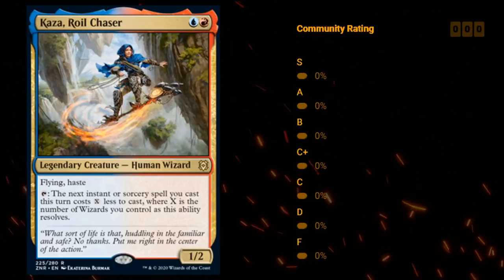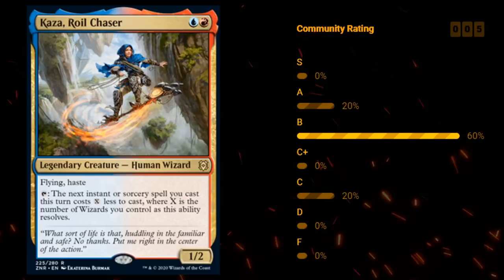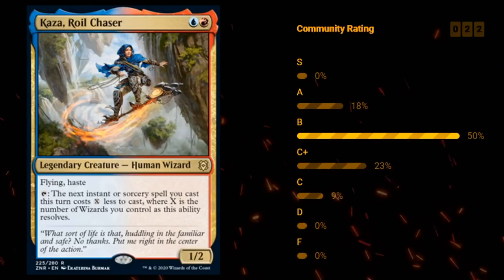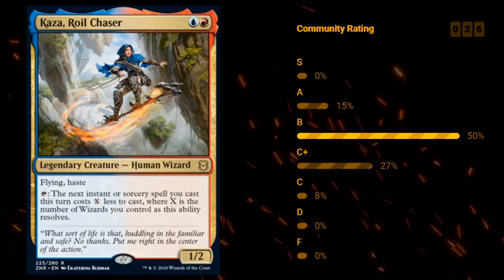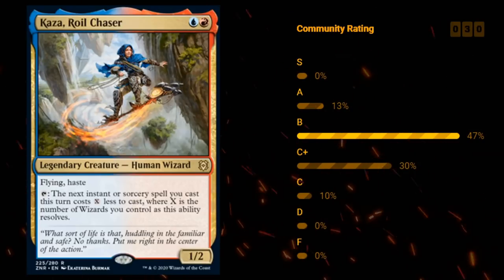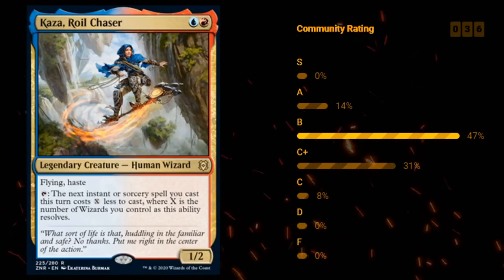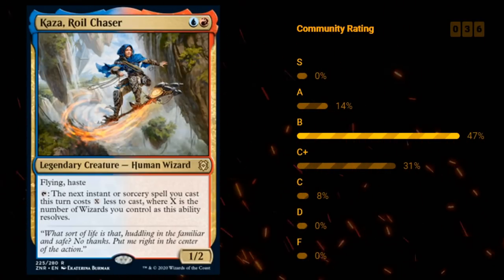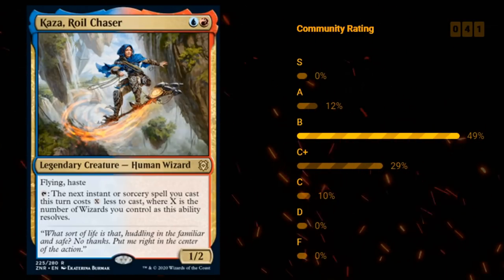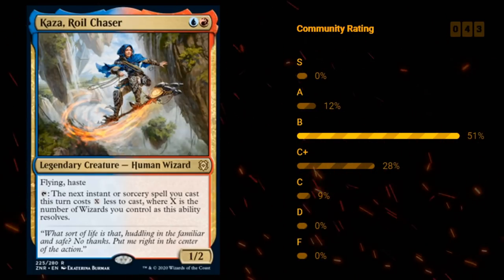Then we have Khaza, Royal Chaser — blue and red for a 1/2 legendary human wizard at rare with flying and haste. We can tap Khaza, and the next instant or sorcery spell we cast this turn costs X less, where X is the number of wizards we control as the ability resolves. And Khaza is a wizard herself. There are quite a few wizard synergies in this set as part of the party mechanic, and it doesn't take much for this to generate 2 or 3 mana if you've got a few wizards in play. Blue-red is typically the color combination with the highest concentration of wizards. I'll give this a B, maybe B-minus — not one of the best Bs, but definitely a solid card.